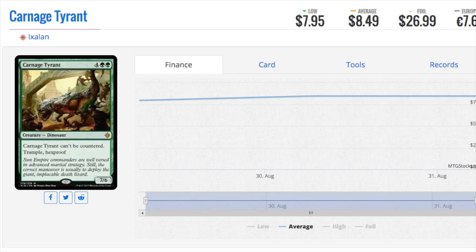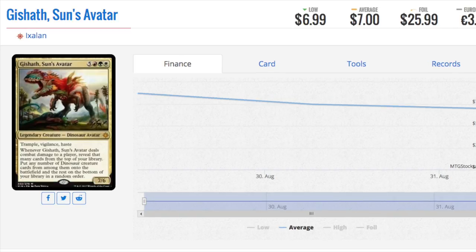The Dinosaur deck could benefit from Mana Ramp, which seems very prevalent given the fact that everyone's making various treasures. And these treasures seem to be relatively easy to accumulate and go for broke.